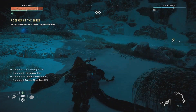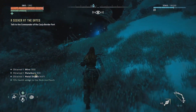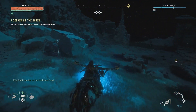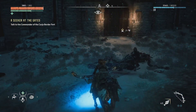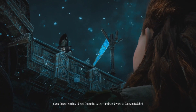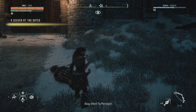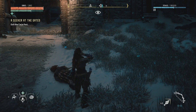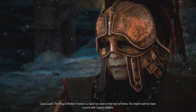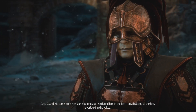Hang on, I'm busy. Will you give me a fucking minute? Jeez. So, will you open the gate for me now? Ha ha ha! You heard her! Open the gates! And send word to Captain Balon! Where are you headed, girl? West! To Meridian! Open the gates! Yeah, it's Day Tower, and we somehow managed to come at night, and in a snowstorm. In the best of times, you might want to have a word with Captain Balon. He came from Meridian not long ago. You find him in the fort, on a balcony to the left, overlooking the valley. Okay, thanks.